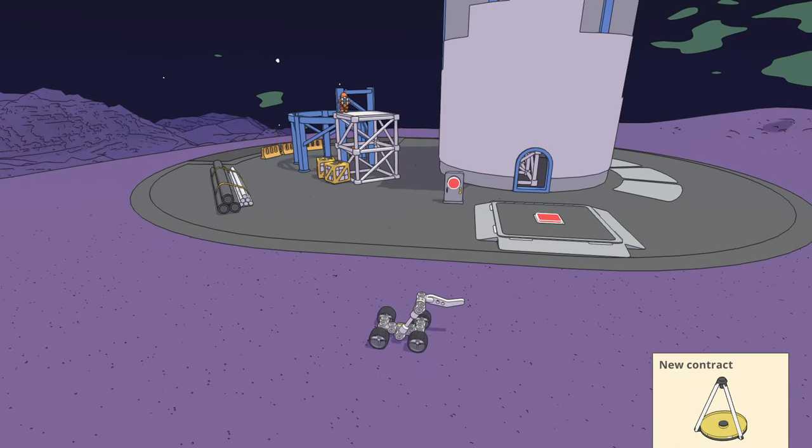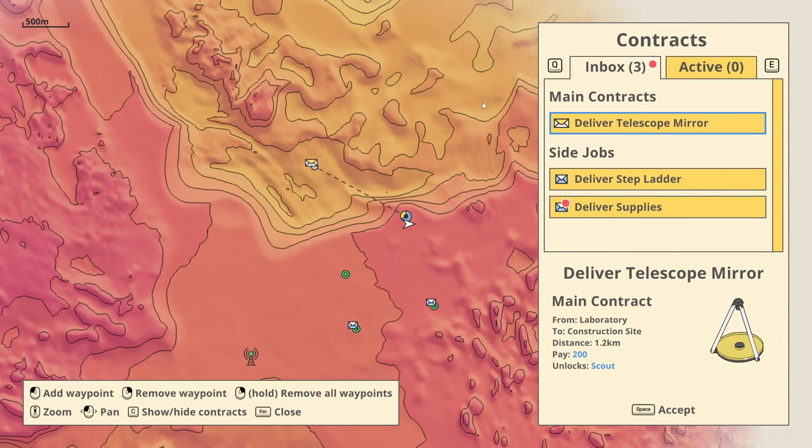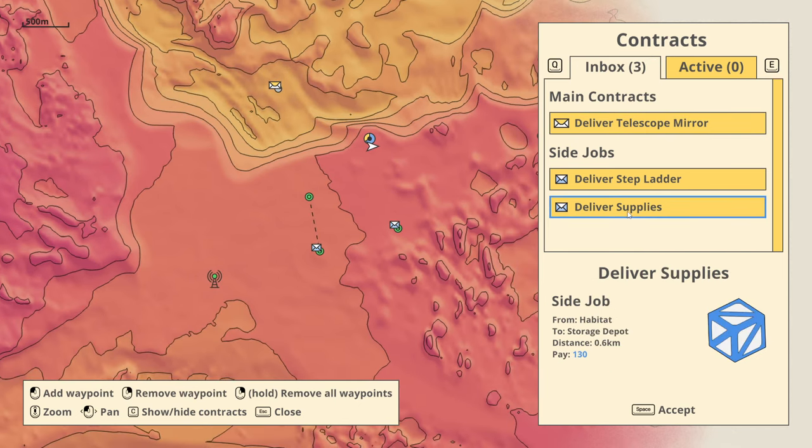Deliver telescope mirror. Why don't we try supplies first — I know how to pick that up, that's easy. Let's just deliver some supplies.